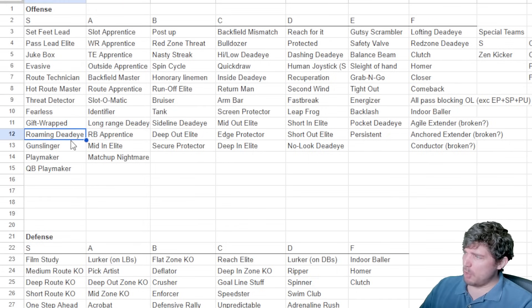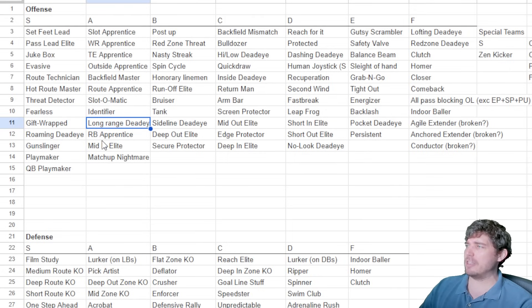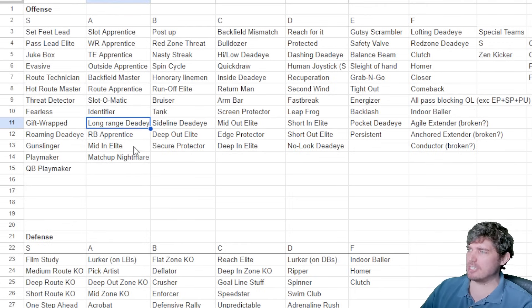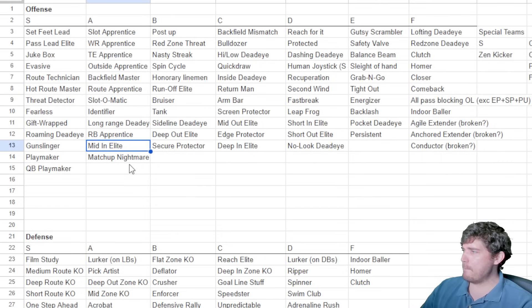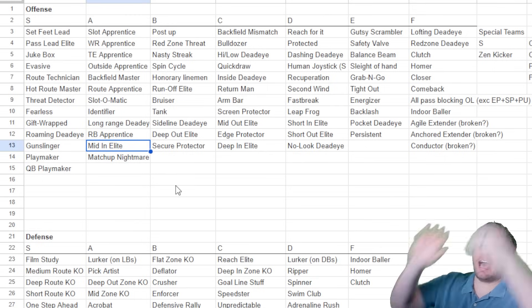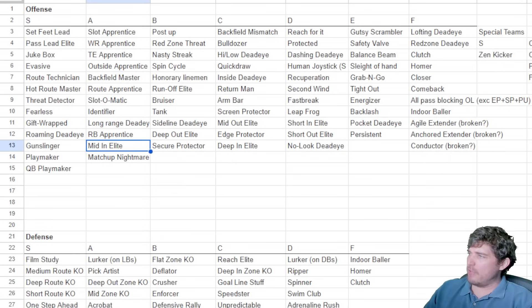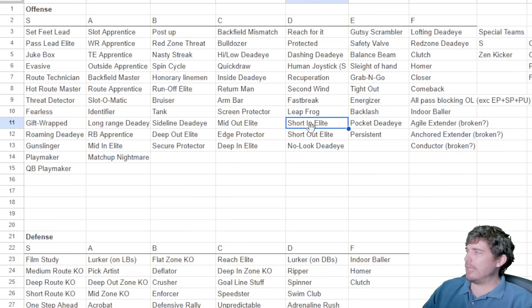Long range dead eye is similar to roaming dead eye — throwing the ball perfectly accurate. It was more important a few weeks ago before we had quarterbacks like Terry Bradshaw who can actually pass effectively. Long range dead eye for deep passes being perfectly on target is still really nice. RB apprentice and mid and elite — I throw a lot of post patterns which are generally thrown into coverage, so mid and elite helps with the catching. I put it in A tier just because I use it, even though you can high point and drop the ball sometimes.